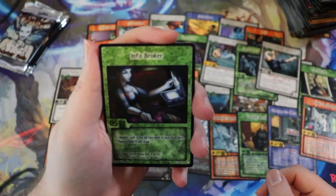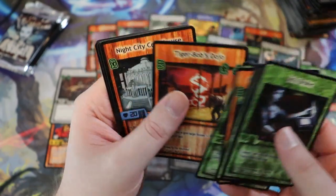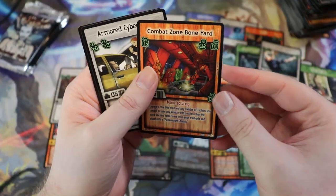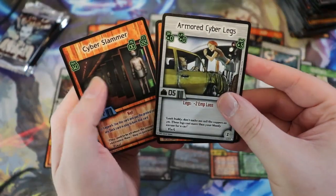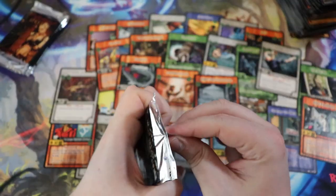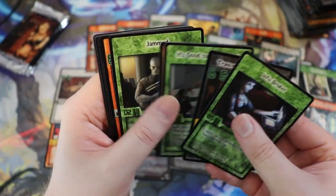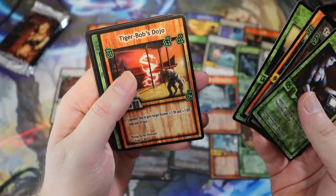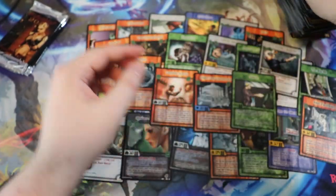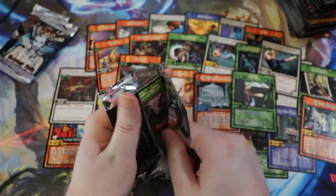Someone did an interview with the folks behind this game and it was really, really interesting. It's been a long time since I listened to it — Night City Corner? So I don't remember who exactly did the interview. Combat Zone — if you're watching this video and you did the interview with the creators of this game, let me know. I want to say it was like CCG History or something. We got another Info Broker. Tiger Dojo, we got a Snitch — this box was not good. Techno Trash. I was hoping we'd get some Johnny Silverhands and Morgan Blackhands.